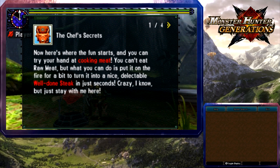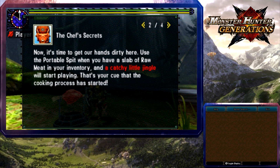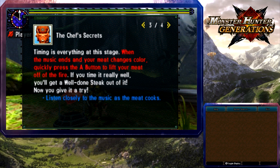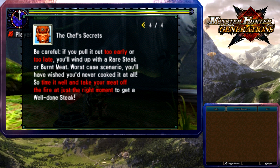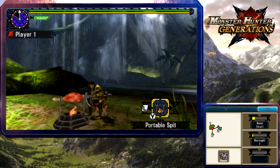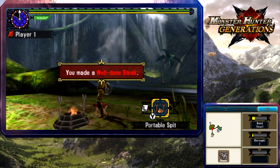Use the portable spit with meat in your inventory and a catchy jingle will start playing — cue the cooking process! Time is everything — when the music ends and your meat changes color, quickly press A to lift your meat off the fire. Time it really well and you get a well-done steak. Pull it out too early or too late and you get a rare steak or burnt meat. Yay — we made it on our first try!